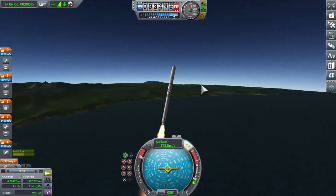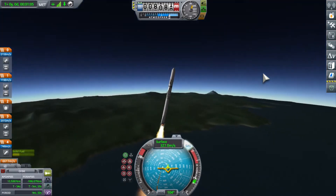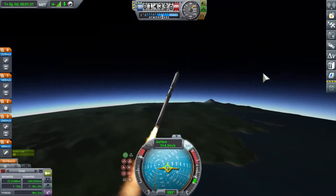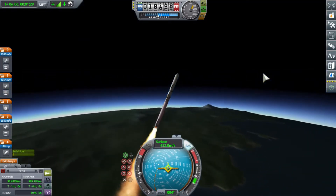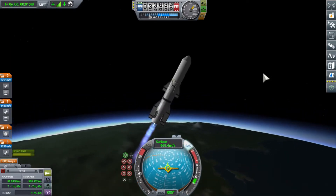In career mode you get a lot of contracts like this to launch satellites and put them in a specific orbit of a specific celestial body. Obviously when you start the game off, it's easier contracts — putting things around Kerbin, the Mun, and Minmus. And then eventually you get further and further out, bigger satellites with more requirements, more ports and stuff.